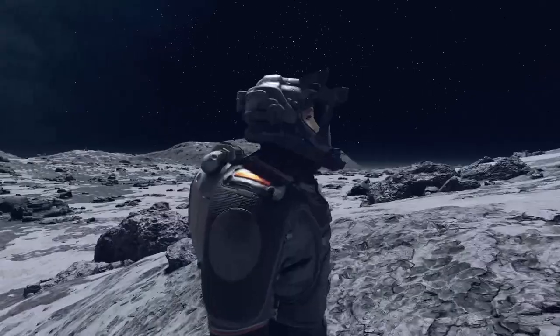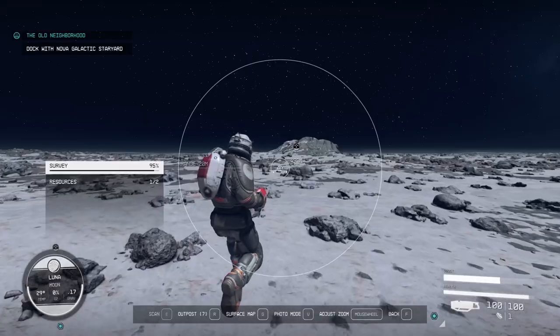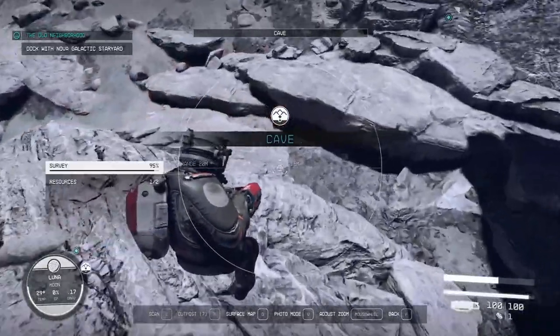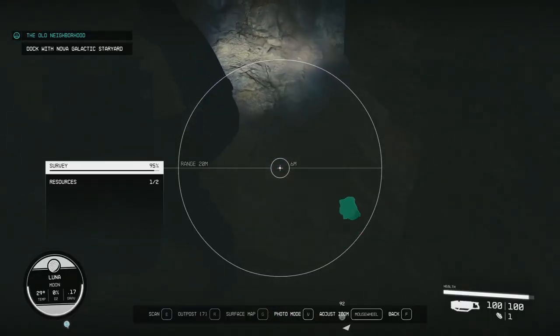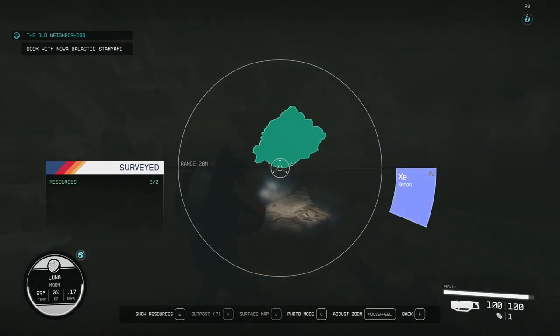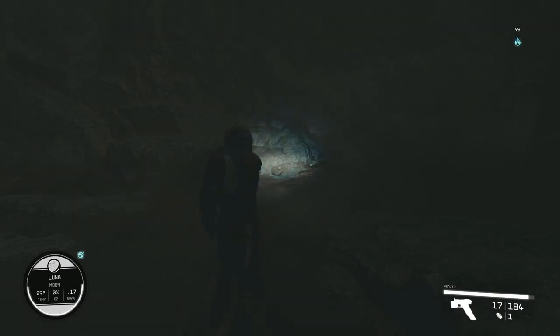I found iron fairly quickly, but was having trouble locating the second resource. I saw an unknown cave system and thought just maybe I could find it in there. And sure enough, there's the helium-3. I also found silver, beryllium, and xenon in the cave, but these aren't necessary for the survey, just a little bonus.